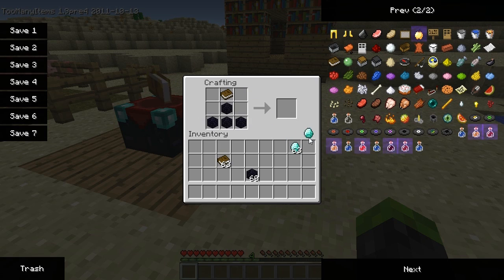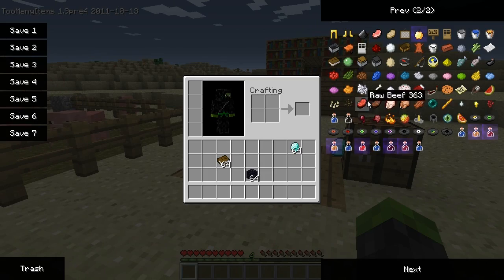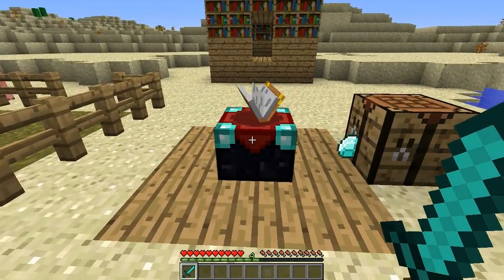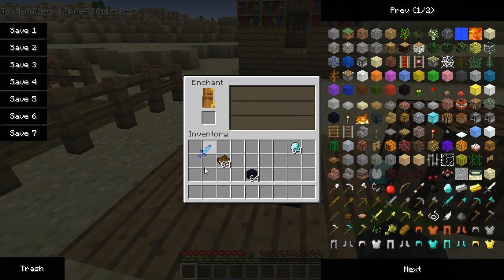We're not going to actually craft this one right now because we've already got one down. So as you kill animals and things like that — I've been killing pigs — you'll get some experience orbs, and then you can come over to your enchantment table and place your item in the little square to purchase enchantments for your sword or whatever.